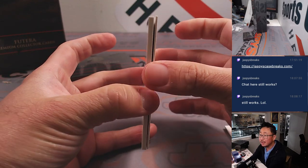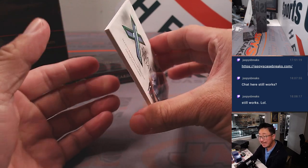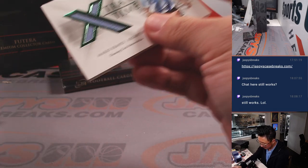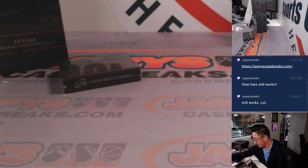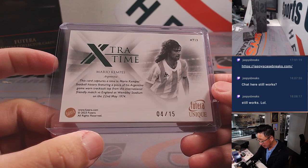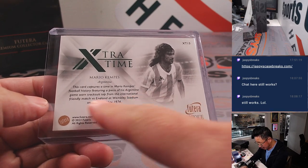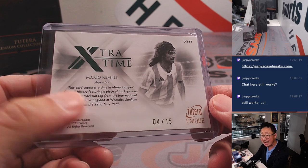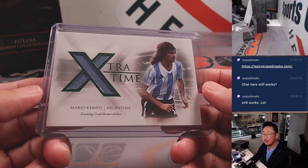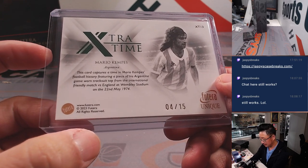And behind Joshua Kimmich is a relic to 15 — it's a Mario Kempis. Nice extra time relic, training used material. Four out of 15. Part of his Argentina game-worn tracksuit top from an international friendly versus England back in 1974. That's pretty cool. Jeff.